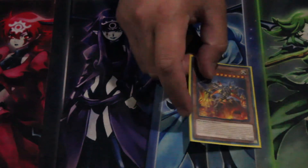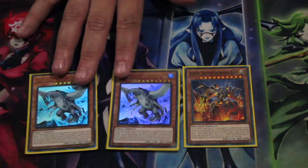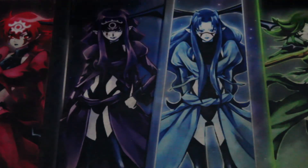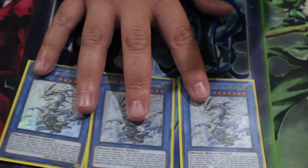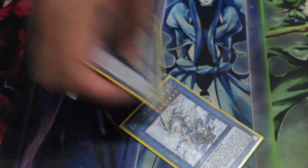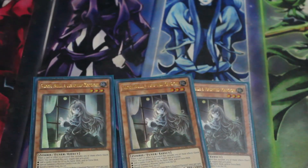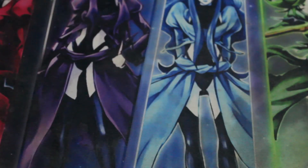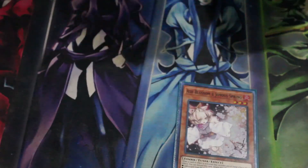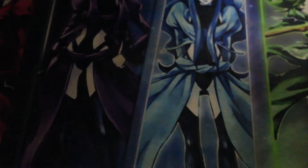For the Kaijus we run one Jizukiru and two Gameciel — cut down from three because seeing so many in hand wasn't great. We mainly use them to get rid of problems like Dragoon. We run three Cerulean Sky Fire because it's like Crawling Dragon in that it protects any monster we control from targeting and it's not a hard once-per-turn. For hand traps we run three Ghost Belle — she offers more utility than Lancia since Lancia only does banishing. We also run three Ash Blossom for universal disruption.